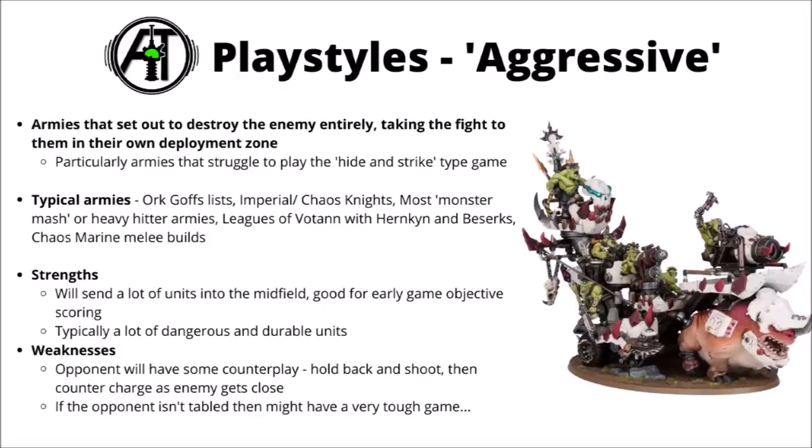Finally, and again a bit of a counterpoint to the previous ones: rather than playing games hiding behind terrain or using sneaky tricks, you can just play flat out aggressive — armies that generally tend to table their opponent, wiping them off the board and taking the fight to the enemy, often in their own deployment zone. I feel like this is often the way of choice for armies that might struggle to play any sort of hiding game, say things like Imperial Knights where you're not going to be able to hide your models, or Orks in Kill Rigs and Battle Wagons where you're going to have some models exposed at some point, and most of the monster mash or heavy dreadnought type lists. I feel like Leagues of Votann probably also fall into this category, just having to really lean into their obscene damage with their Judgment Tokens, maybe with Hernkyn Pioneers winging around the battlefield gunning things down.